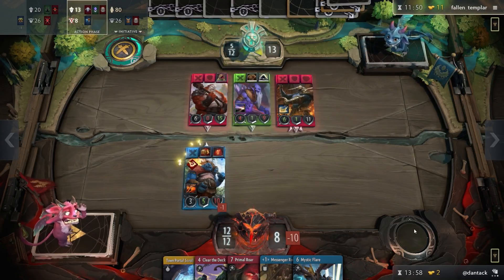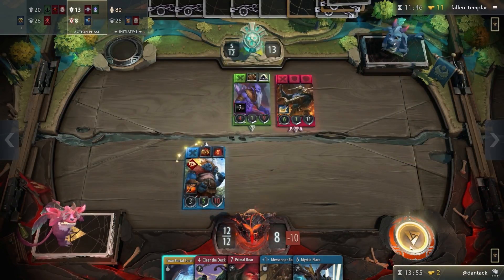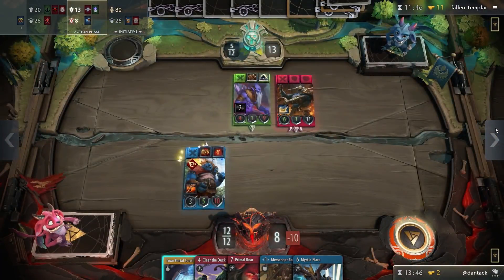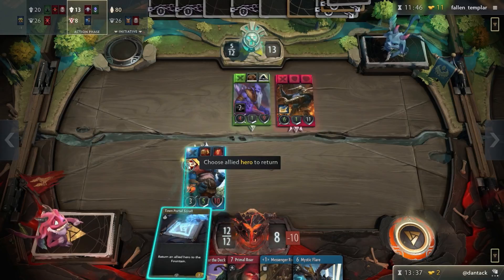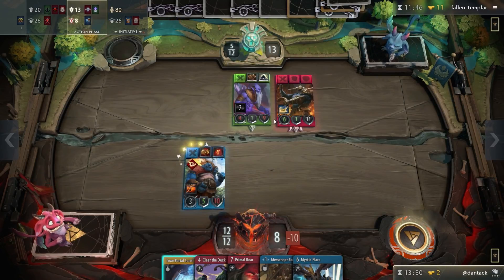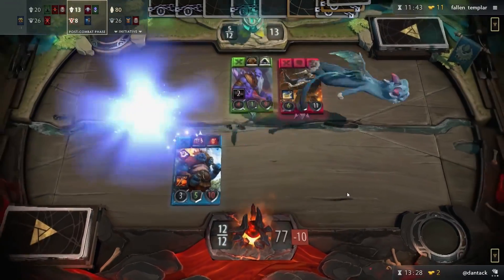I could not have gotten any better — he's taking this lane, doing a very nice job. Fallen Templar is pretty good. I need to move the red hero. We still need to represent a threat in this lane for 13 points. That was the toughest choice I've made the whole game. My choices in the third lane — I'm going to have to move a blue hero and he's very weak.